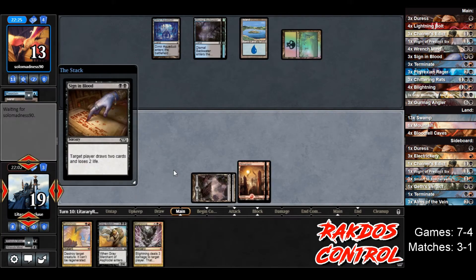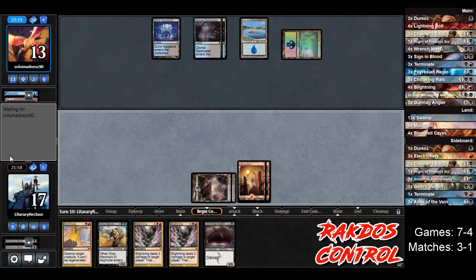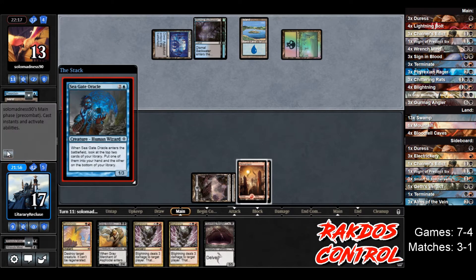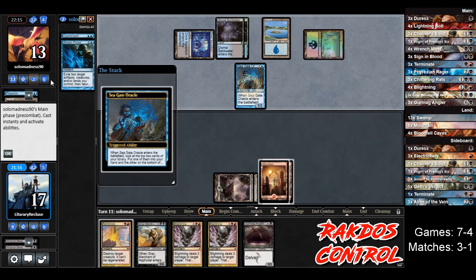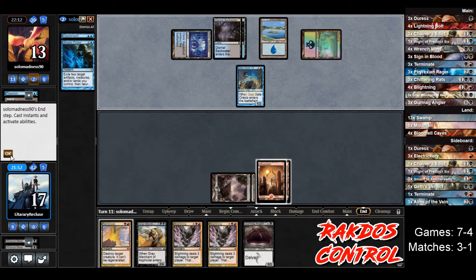We get another Blightning and a Gurmag Angler — that could win us the game if we can get it to resolve. So we can cast the Blightning, that will likely draw the counterspell, and then we can run out the Angler. There's a Seagate Oracle — the Blightning will likely draw the counterspell, and then we run out the Angler. That'll be the plan.